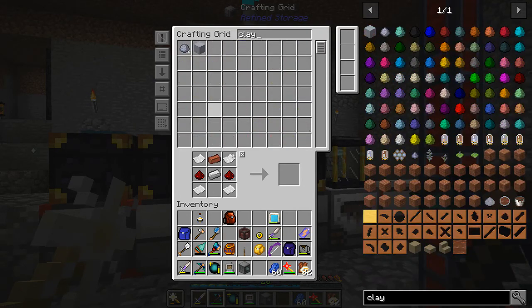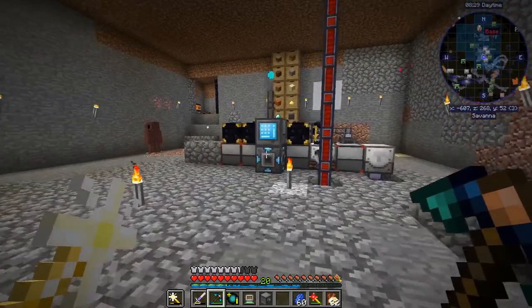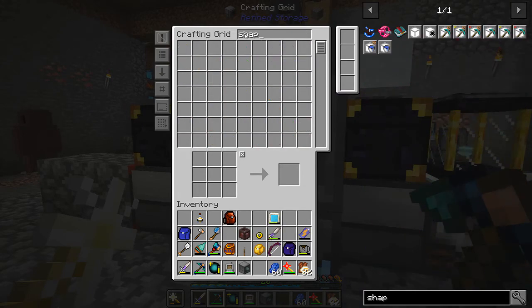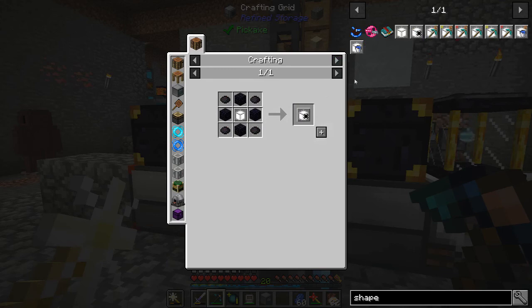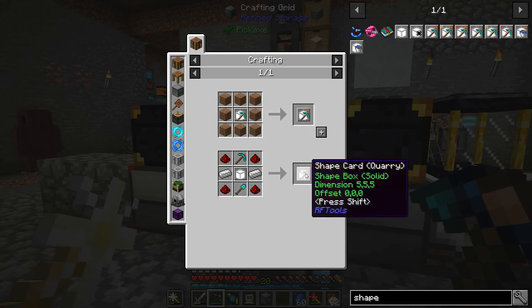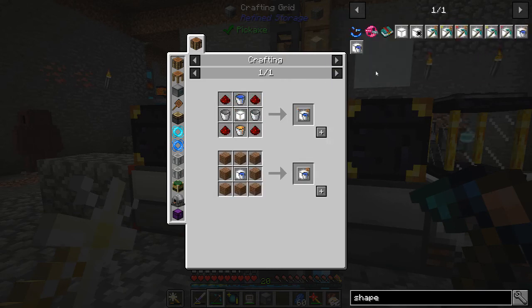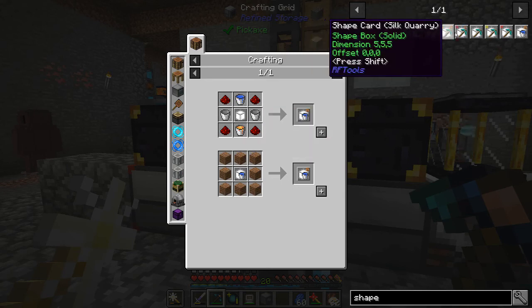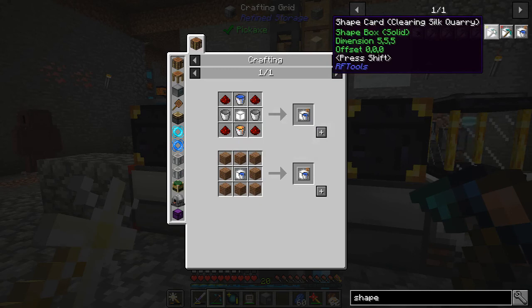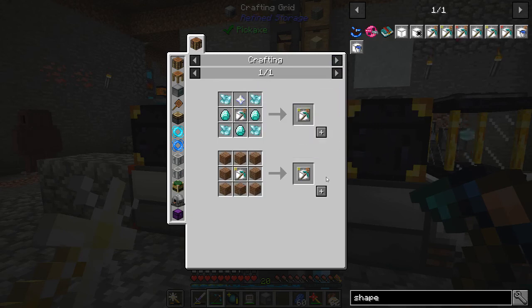Let's get the last little bits of clay and get you cooked up. Basically every card in here is going to need the shape card at some point. To get the shape card quarry, we need a shape card. Basically at some point you're going to need to craft a shape card. I've never actually done it with the clearing silk quarry — let's see what it takes to get into that. Oh, a nether star — we're going to need a nether star for that one.